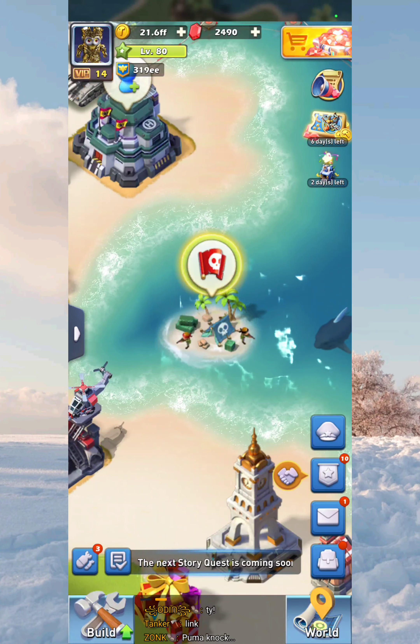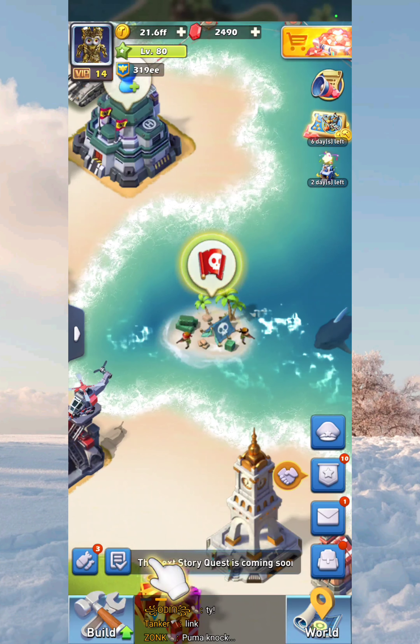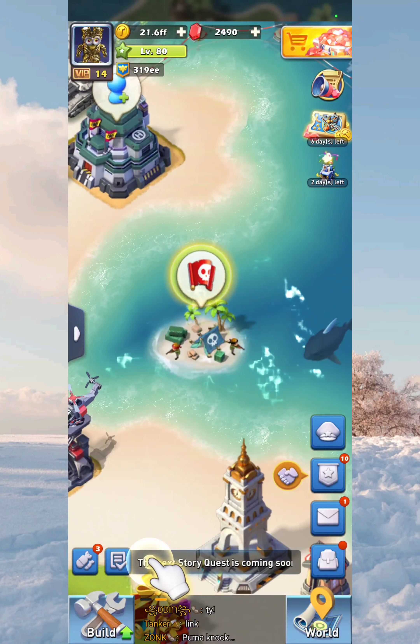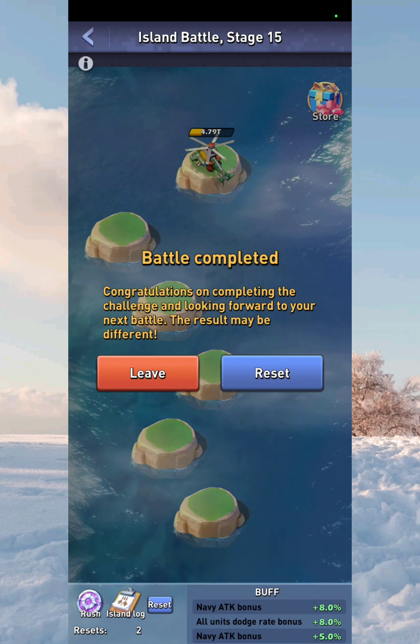There are two ways to access the island battle. You can either find the little island shown on screen and hit the bubble above it, or you can hit down in your to-do list, scroll to the bottom, and your island battle will be located down there.